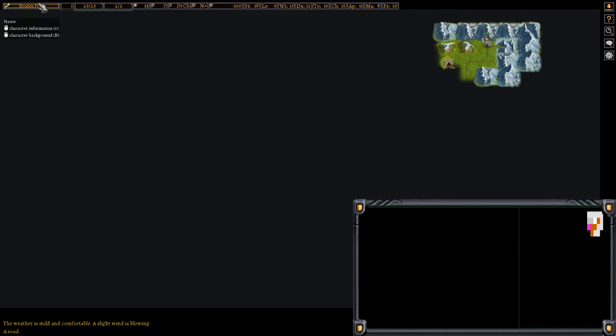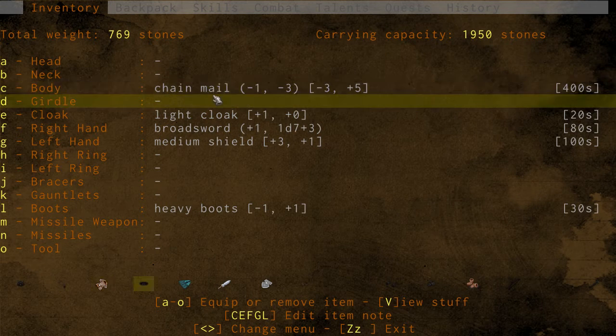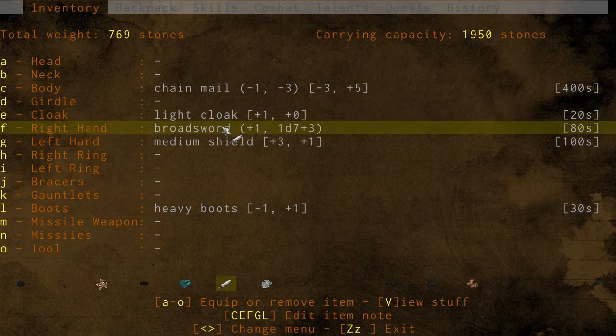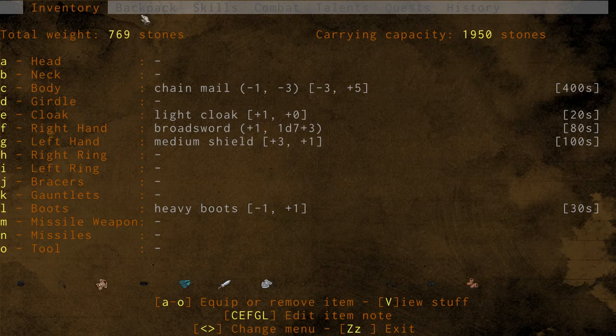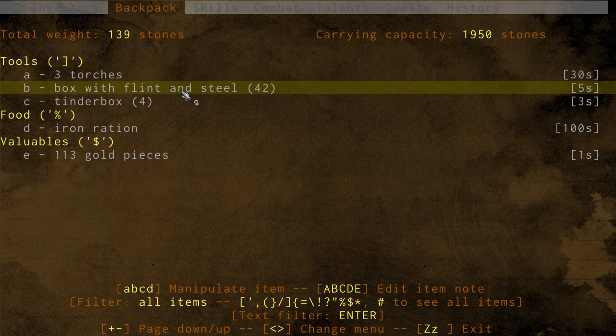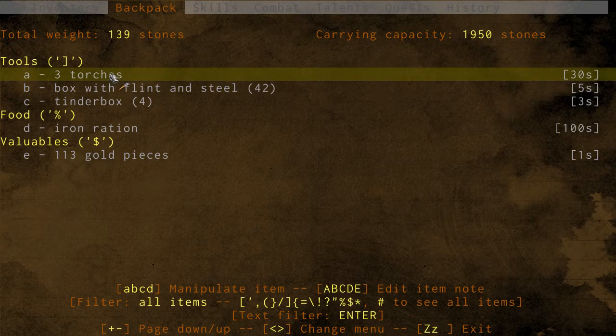To change the map size, you can go to settings if you push Escape — though not while in the wilderness, so maybe you can only change it in the main menu. This is what we have so far: chainmail, light cloak, a broadsword that does 1d7 damage plus 3, meaning 4 to 10 damage total. We have a medium shield, heavy boots. In our backpack: a box of flint and steel, a tinderbox to create a fire, one iron ration, 113 gold pieces, and 3 torches.